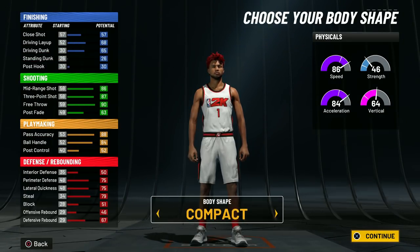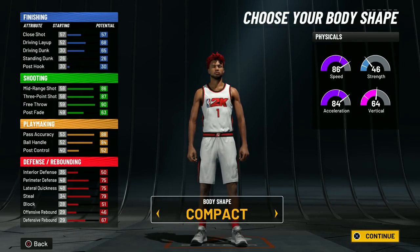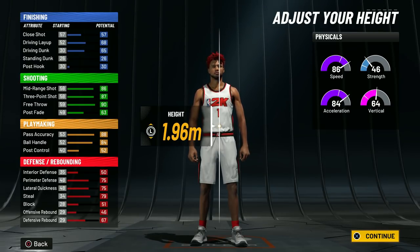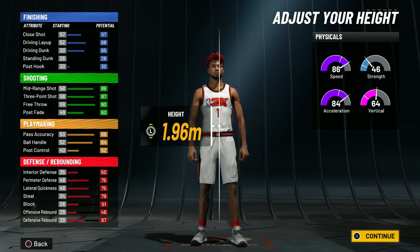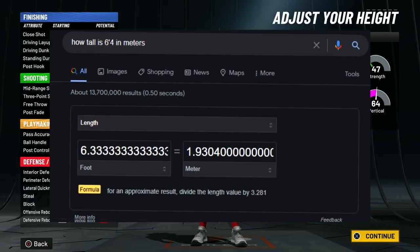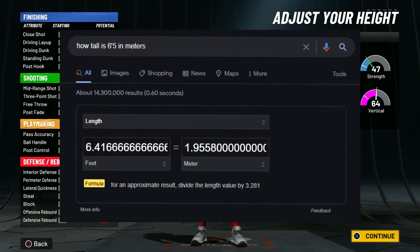We are not going to get any finishing badges except for one, but if you have your extra badges from 39, you can go ahead and put it on limitless takeoff. I only have bronze limitless takeoff and I'm going crazy with this build. Anyways, these are the attributes right here — they're not completely finished. Body shape, you can go with whatever you want — I went with compact. The height — we're on metric, not imperials. What we want for every dribble move in the game is to be 6'4 or shorter. If you go 6'5, you can't get D-Rose, you can't get dribble style Steve Nash, you can't get a lot of the good dribble moves.